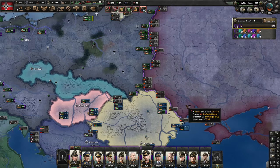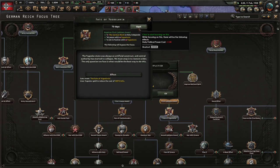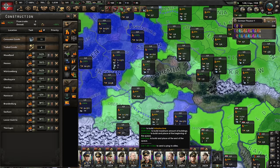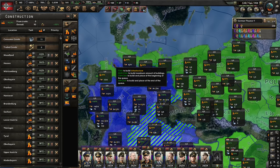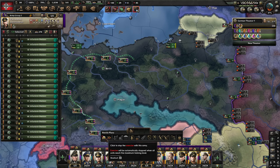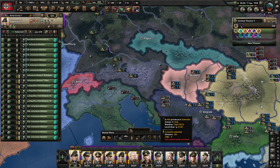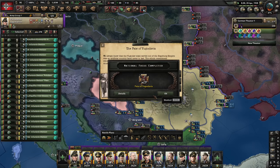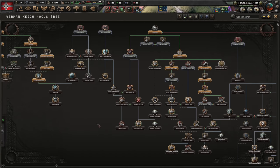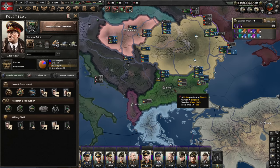We now have two new puppets: Hungary and Romania. We can recommission the military factory construction in core territory. If Greece doesn't have a guarantee from Romania anymore, they might submit to us. Bulgaria approaches the German Reich — we can try to get them into our faction soon. After Greece, it will be time for Czechoslovakia and Italy. And then the Soviet Union. Greece submits — the Hellenic state is currently my puppet. Absolutely wonderful.